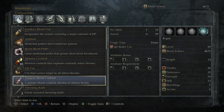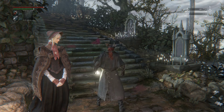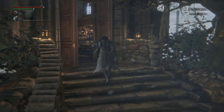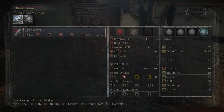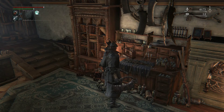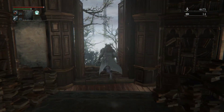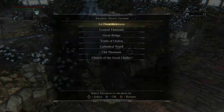I'm gonna go ahead and pop that. We got another gem. Now this gem, in my opinion, is useless — sorry — but you can put it on if you want. We don't really use our pistol for damage, but it's up to you. I think it's useless. All right, back we go.